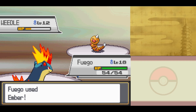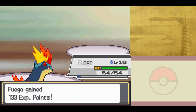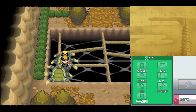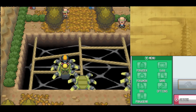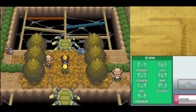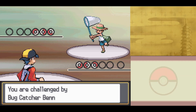And the first Bug trainer is down, with many more to go. Does this next guy have any actually good Bug-type Pokemon, or is he just using the same Caterpie and Weedle? Bug Pokemon evolve young so they get stronger much faster, but they get weaker the longer you go. Keep it at level 10, I guess.